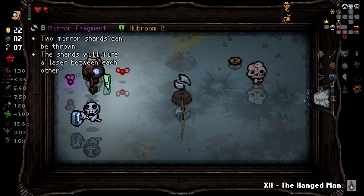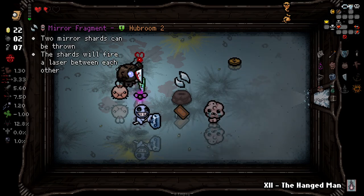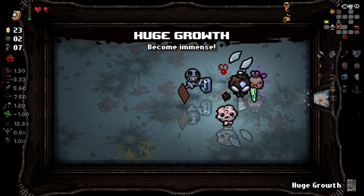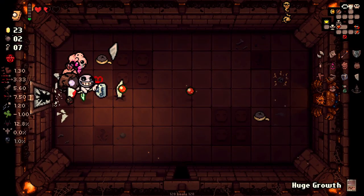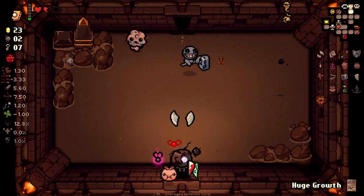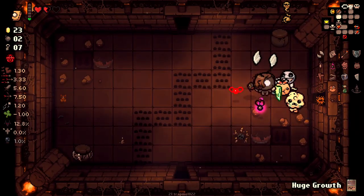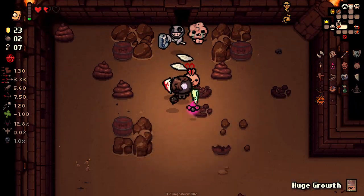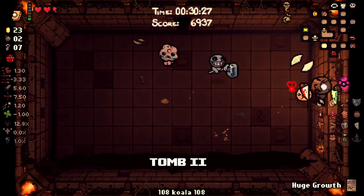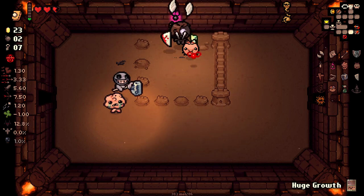Two mirror shards can be thrown. Nice, nice, nice, nice. We got huge growth as well, which is going to be pretty good for later on. Let's just go back and get ourselves some more health. We unfortunately lost all of our saved up black hearts there, which I was not planning for at all. I knew I'd get hit in that fight — I was obviously new to it. I wasn't expecting to get hit quite that much, I'll be honest.